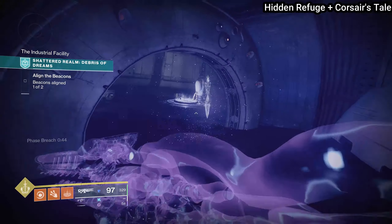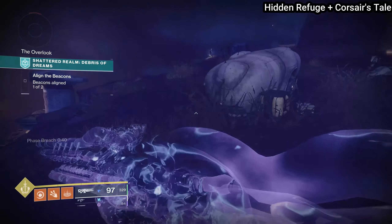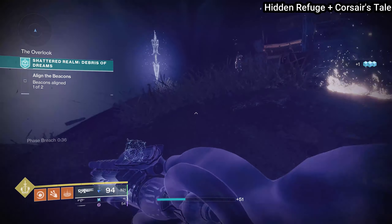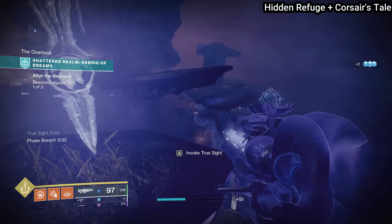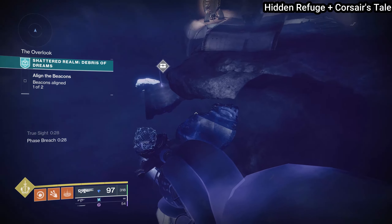Once you've gotten this chest, make your way back up to that island you were on previously and take the teleporter. There are actually two ascendant chests as well as a data cache up here. Find the True Sight totem, use it to go to the right to find the Hidden Refuge chest, and right next to that chest you're going to find the Corsair's Tail Data Cache.